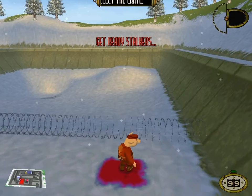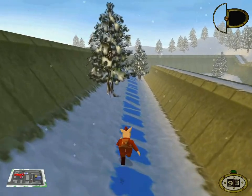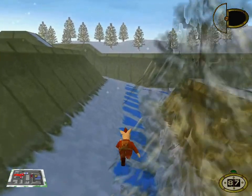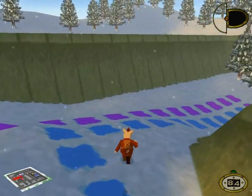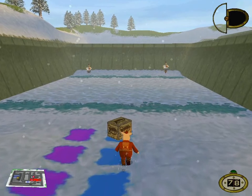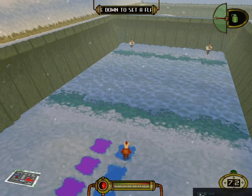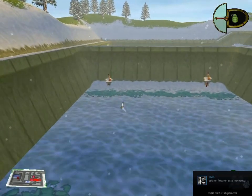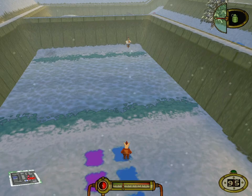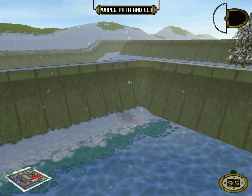Follow the blue path around to the water range for a bit of secret training. Grenades have a bit more to them than meets the eye. If you get one out, set a flat angle using your angle buttons and use loads of power, it will skip across water like a stone! Destroy those targets on the far side of the water! You have a nice throwing action coming on there!